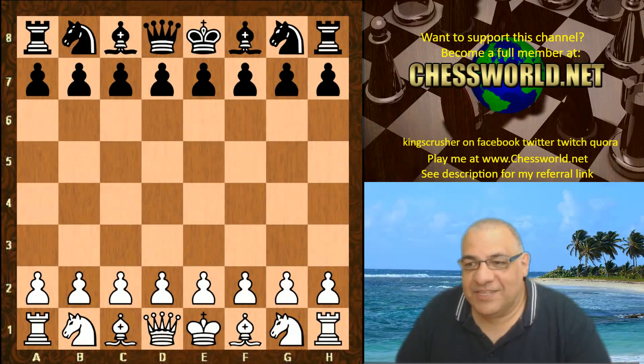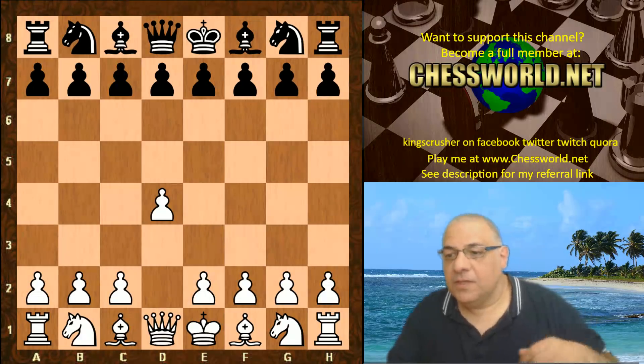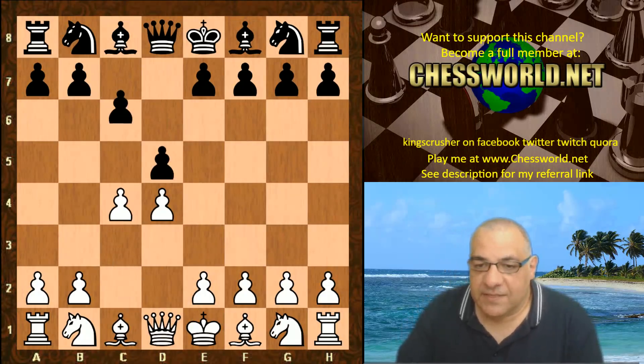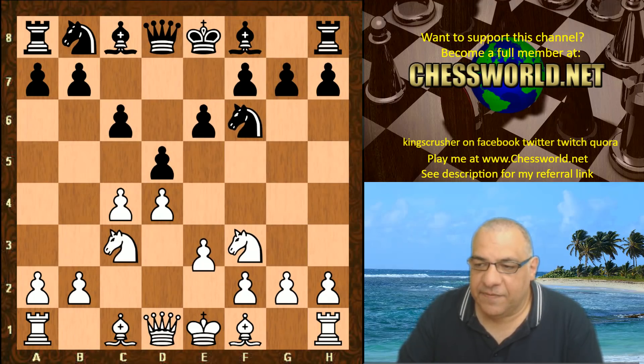Hi all. I have another interesting game of Leela Chess here, ID 467 against Stockfish 6. This is with Leela playing white d4. We see the Slav defense: Knight f3, Knight f6, Knight c3, e6, e3, Knight bd7, Queen c2.